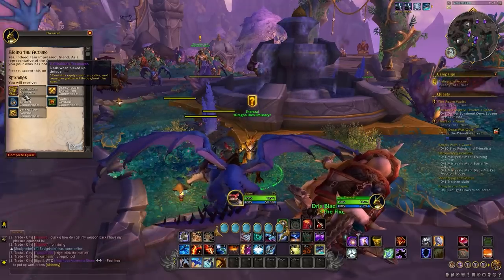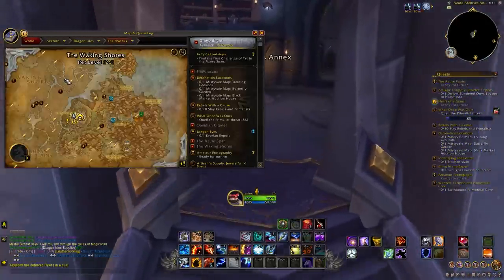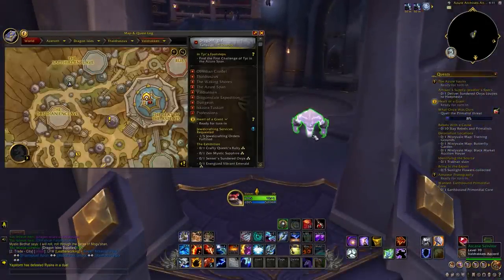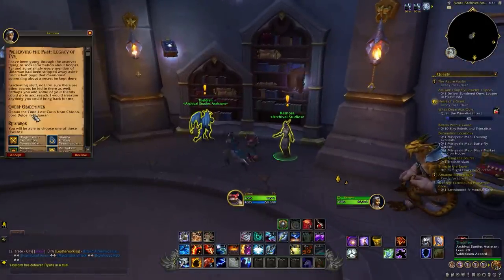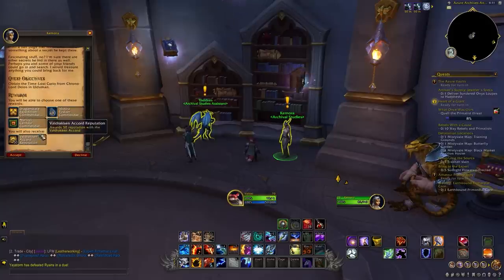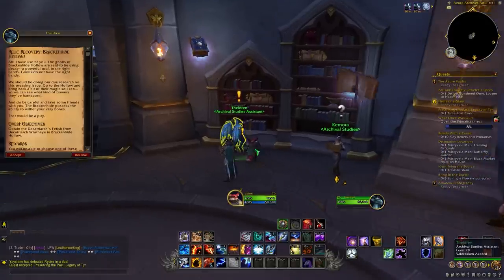Next is another one I missed quite early on — there are two dungeon quests from Kimura and Theldrin in the north of Valdrakhan. These give you two dungeons to do, one each, and you can pick 250 rep for a faction of your choice. So if there's one that's lagging behind or one that you want to push just over the limit, these dungeon quests can give you a nice little boost. If you're doing dungeons to gear up anyway, it's a no-brainer.